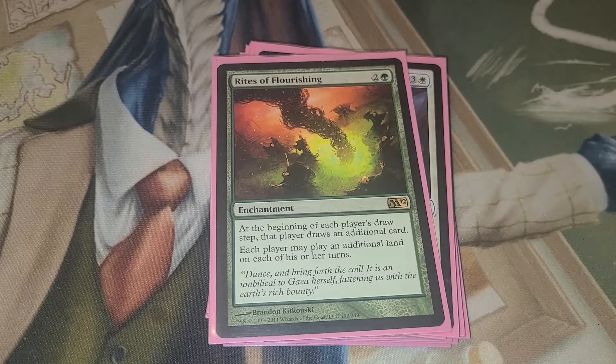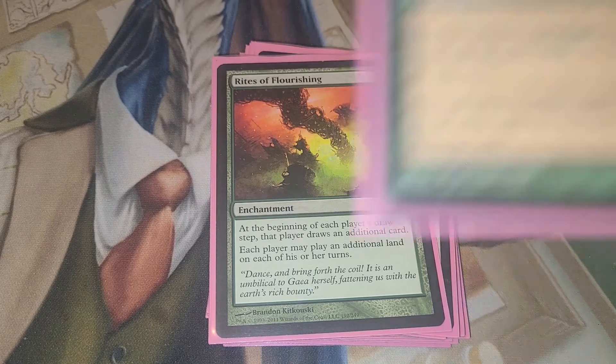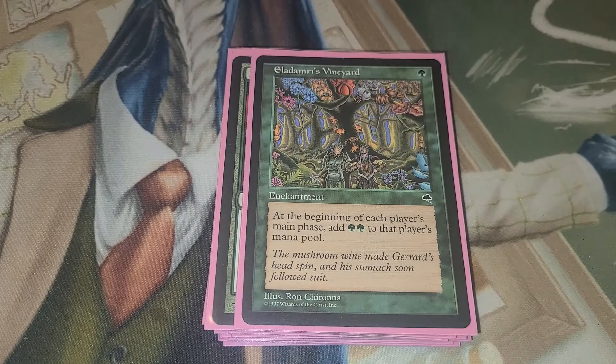Rites of Flourishing — at the beginning of each player's draw step, that player draws an additional card, and each player may play an additional land on their turn. So not only are we letting them draw an extra card, we're giving them more mana. Just more mana — here you go, play another land. Eldarami's Vineyard — at the beginning of each player's main phase, add two green mana to that player's mana pool. Another great card.